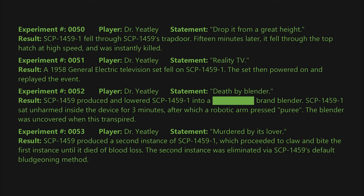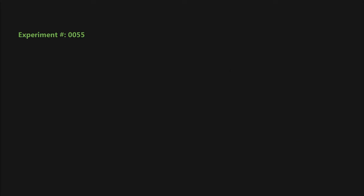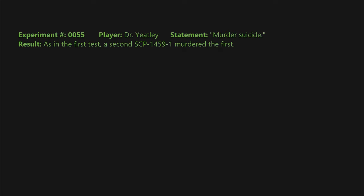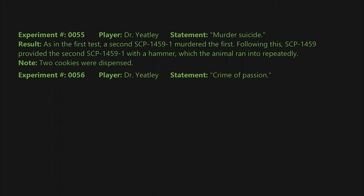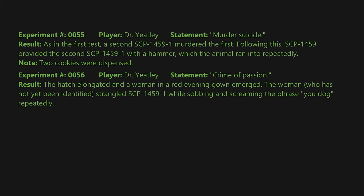The second instance was eliminated via SCP-1459's default bludgeoning method. Note: only one cookie was dispensed. Experiment 0055: Statement: murder suicide. Result: as in the first test, a second SCP-1459-1 murdered the first; following this, SCP-1459 provided the second SCP-1459-1 with a hammer, which the animal ran into repeatedly. Note: two cookies were dispensed. Experiment 0056: Statement: crime of passion. Result: the hatch elongated and a woman in a red evening gown emerged.